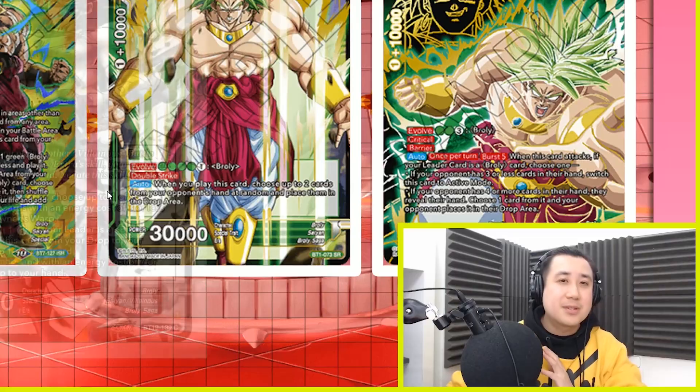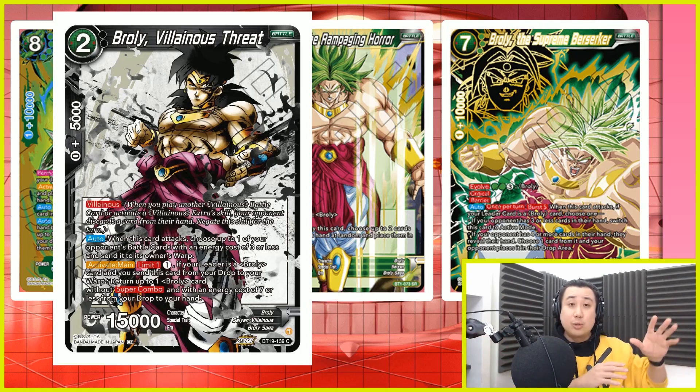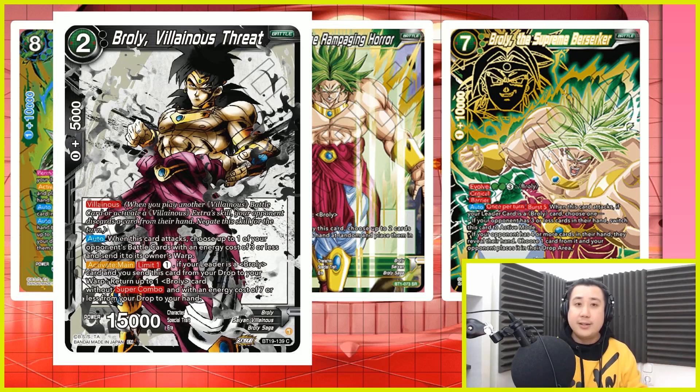These 2 cards you really need to be in your hands. How you're going to do that is when BT-19 drops. We're going to have Broly the Vineness Threat. It's an activate main — if your leader is a Broly card, you tap 1, send this card from your drop to your warp, and return 1 Broly card with a super combo of 7 or less from your drop to your hand. Your leader also bursts on his unawakened side, so if you burst into a Rampaging Horror, just tap 1 and return the card back to your hand.